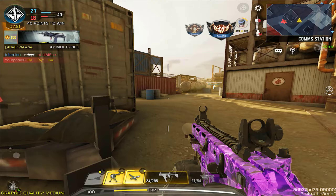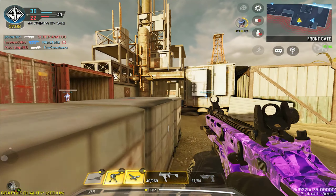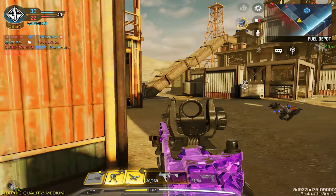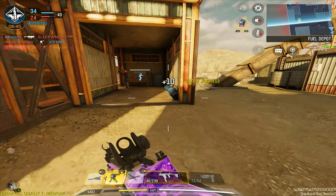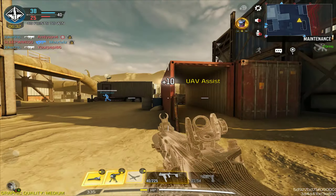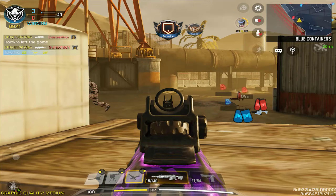Another inconsistent attachment is the steady stock or strike stock. It does reduce ADS movement speed but gives an ADS bullet spread benefit and horizontal recoil control — that's something I use a lot for the KN44. But for SMGs it applies differently. Some like the RUS-79U don't have major downsides, while others like the AGR, GKS, and HG40 all have that weird stricter downside. I don't understand why those weapons get stricter penalties when the M13, which outguns most weaponry, doesn't get the same downsides from the strike stock.